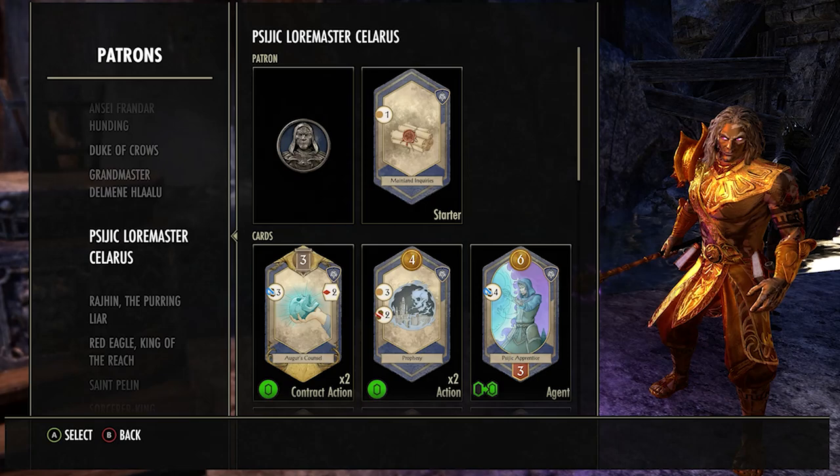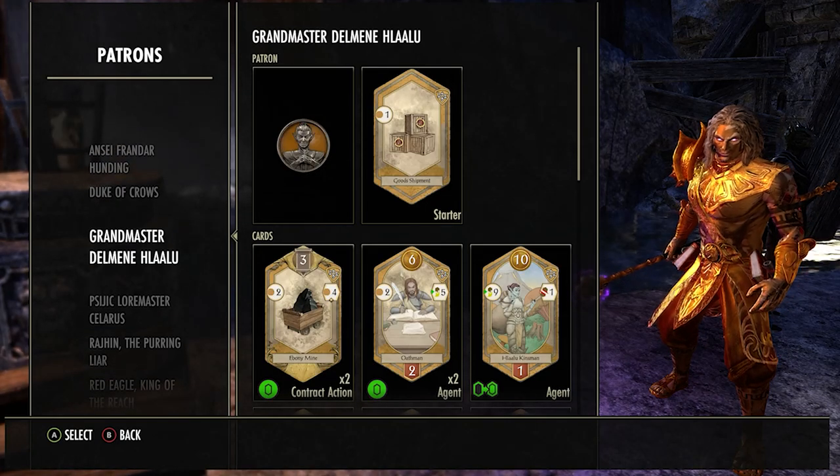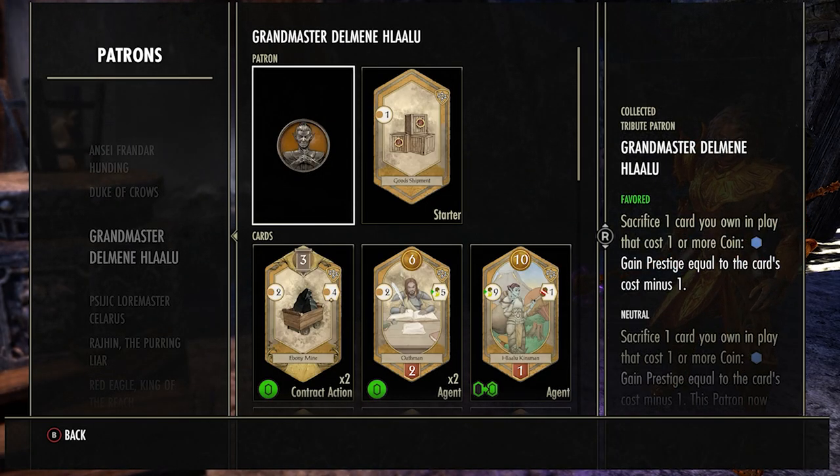The second patron is Grandmaster Halalu — that's the best attempt you'll get from me at that name. Basically what this guy does is let you sacrifice one of your cards and you gain prestige equal to the cost of the card minus one. So for example, if I sacrifice the Halu Kingsman, I'd get nine prestige.